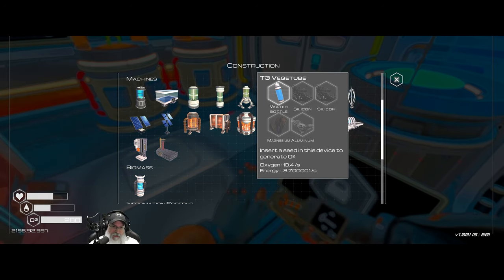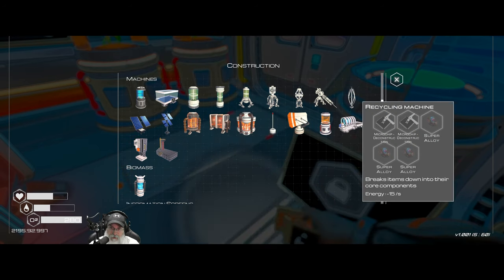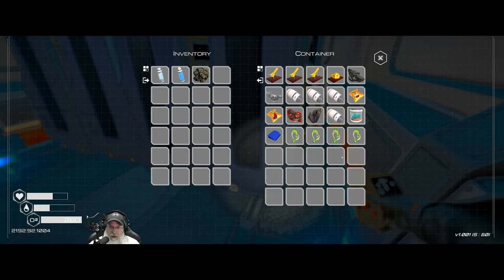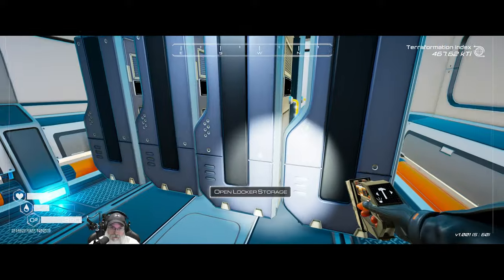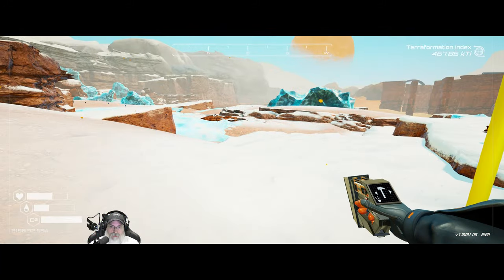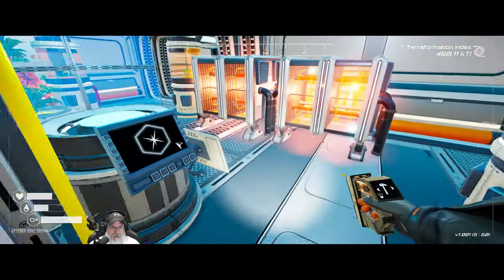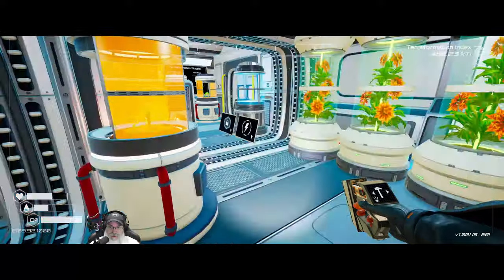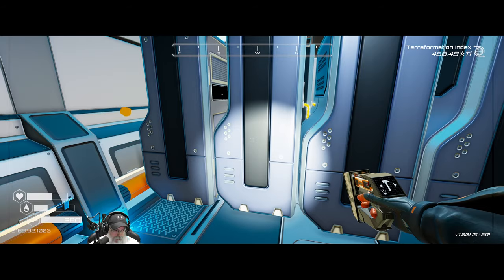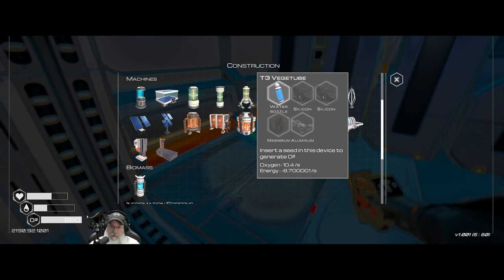We've got a lot of golden flowers. How close are we to the flower spreaders? We're a bit off from those, so we probably should make the Tier 3 veggie tubes. If we make the Tier 3 veggie tubes and put golden flowers in them, they're probably going to generate quite a bit more O2 than the grass spreader. Of course, the grass spreader does both O2 and starts us off on biomass. The Tier 3 veggie tube uses 16.5 power and the other only uses 8.7 power. I think for now we'll do Tier 3 veggie tubes and just throw golden flowers inside of them. We also need to get going on these T3 drills as well. At least we don't need iron for these - silicon, magnesium, aluminum, and water.